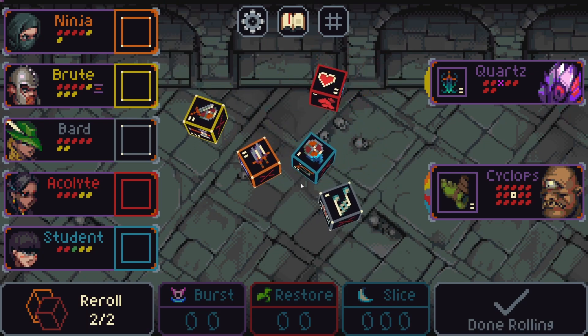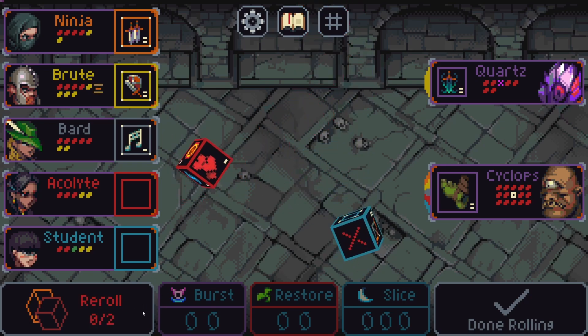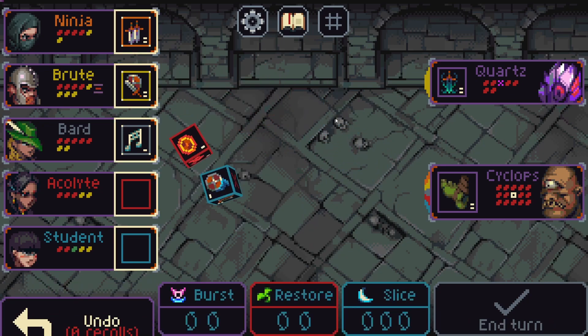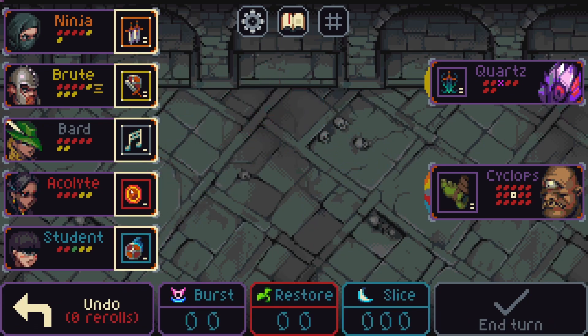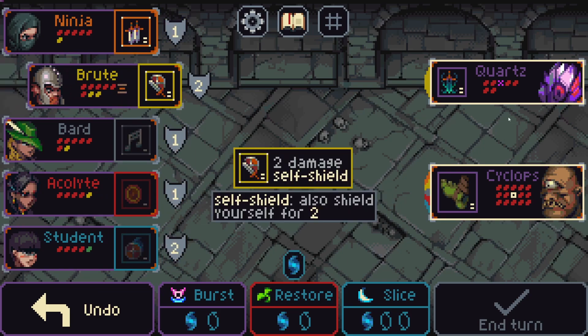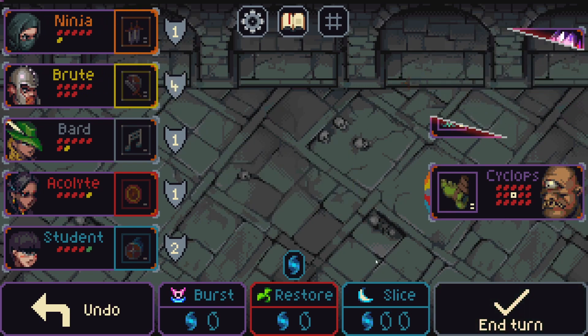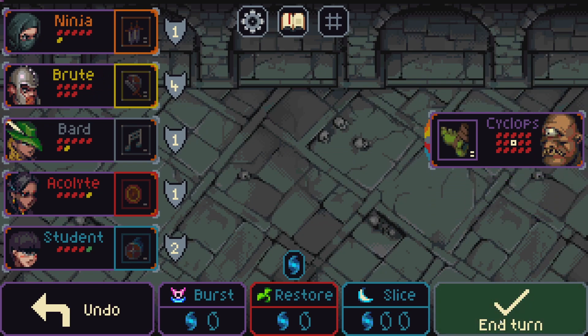Sorry, I've been sick lately as you guys can probably tell. Please roll us something good — this is not bad I guess. One mana shield for everyone. Get rid of the quartz — that is actually pretty good.